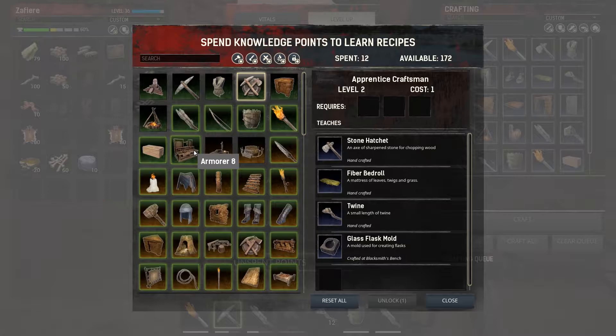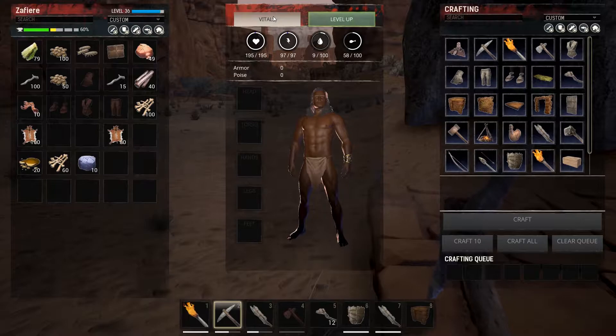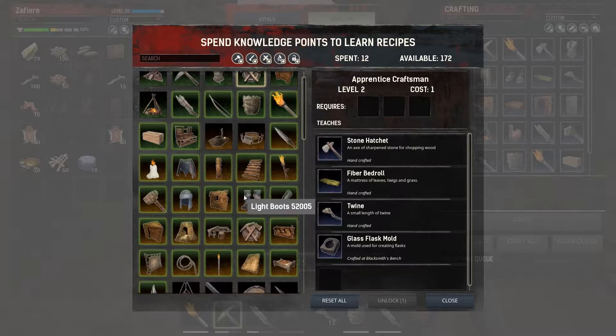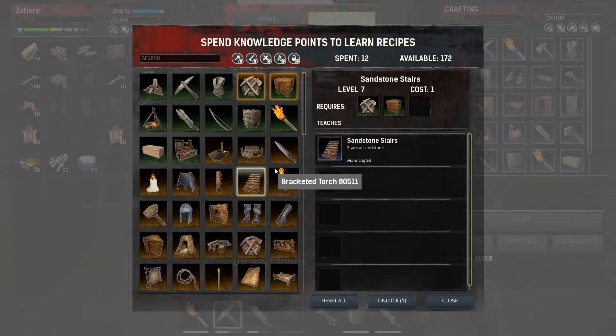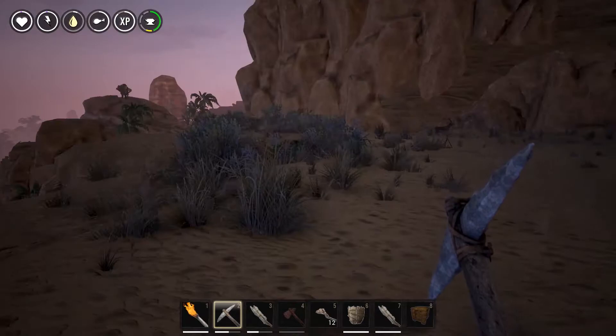Level up — learn recipes. These are our engrams. I have no idea what anything is at this point. 172 — what level am I? I'm level 36. Learn recipes — I feel like we have everything. That costs 50 to unlock — oh my golly.